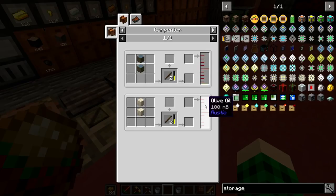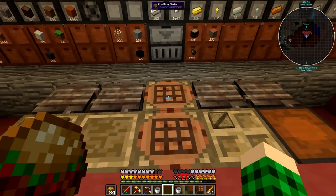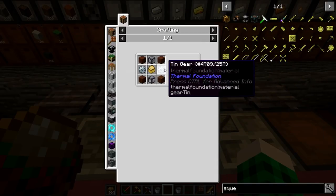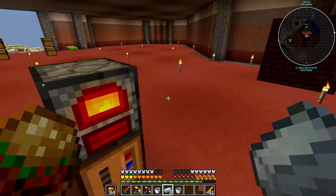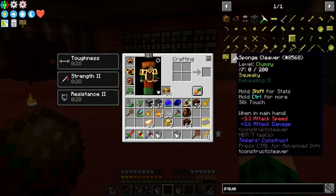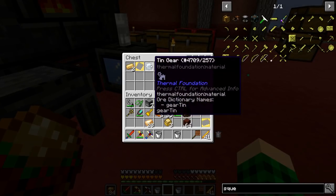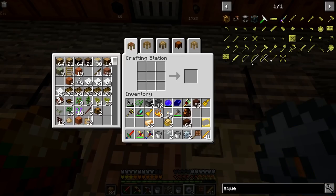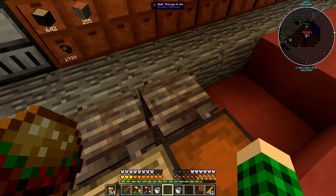A squeezer — this needs a sturdy casing and two tin gears, which we can do. Let's grab eight tin and make the two gears. What else do we need? Treated wood and glass. The gears should be ready any moment now — two gears, wonderful. A couple pieces of glass and squeezer — nice, I'll put it right over here. We have a bunch of seeds to go in it.